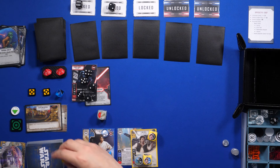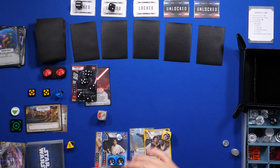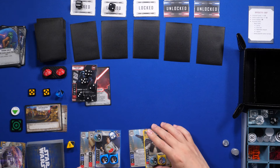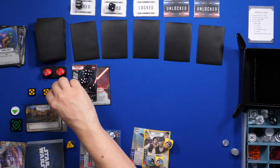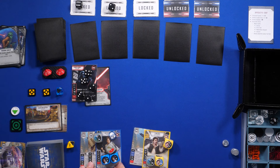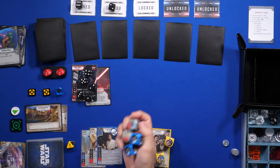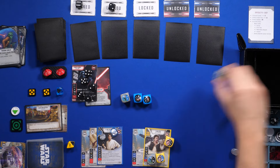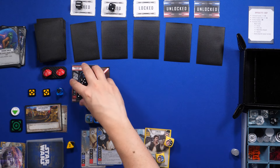I have four resources — I'm gonna pay two to play Hidden Blaster on Luke this time. I'll have an extra die here. That has ambush so I remove a shield from my character — that's the effect from Hidden Blaster. Because that has ambush, I'll go ahead and activate Luke.